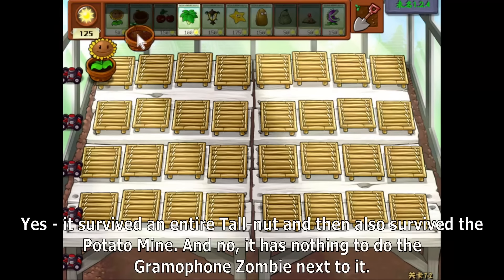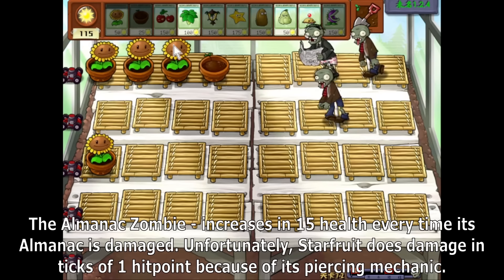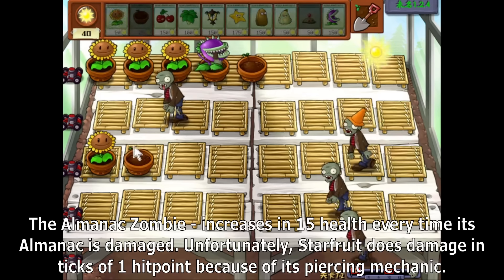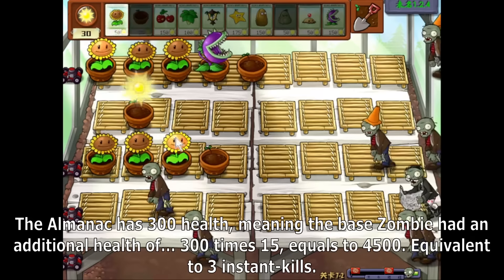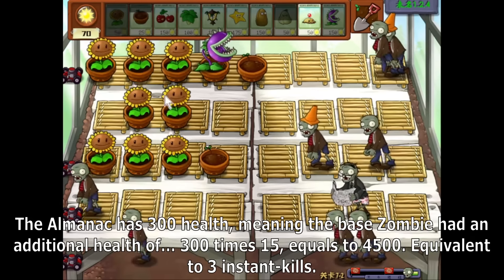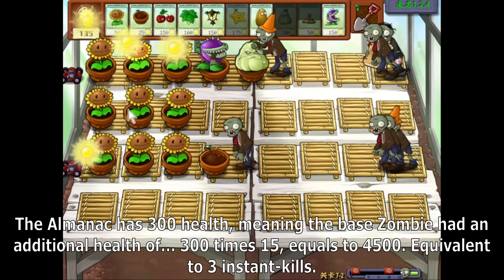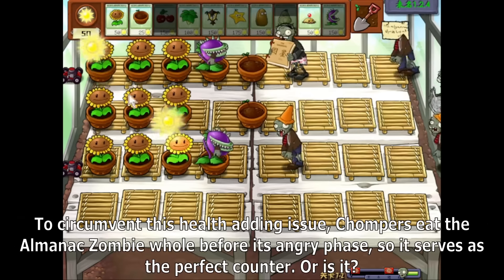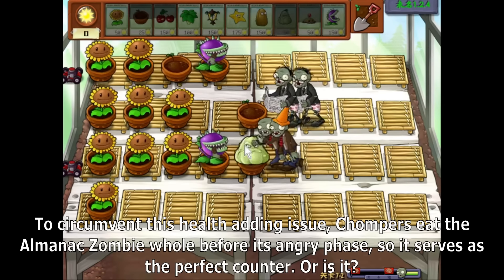It survived an entire Tallnut and then also survived the Potato Mine. The Almanac Zombie increases in 15 health every time its Almanac is damaged. Unfortunately, Starfruit does damage in units of 1 hit point because of its piercing mechanic. The Almanac has 300 health, meaning the base zombie has an additional health of 300 × 15 = 4500, equivalent to 3 instant kills. To circumvent this health-adding issue, Chompers eat the Almanac Zombie whole before it reaches its angry phase, so it serves as the perfect counter.